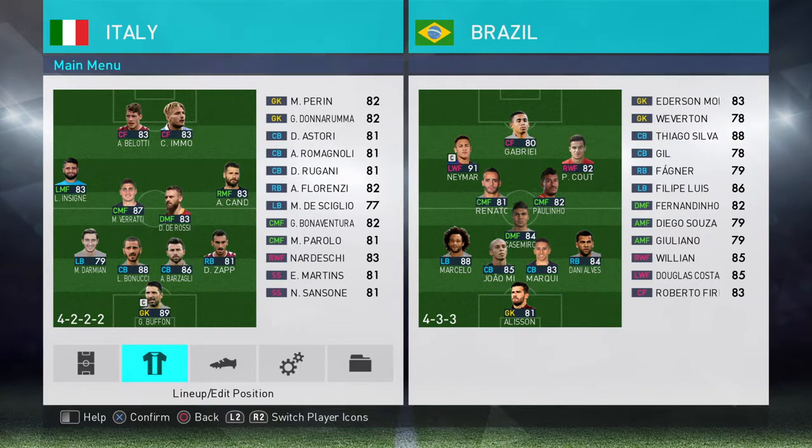I've had a request saying that someone's friend plays as Brazil and he's struggling to play against Brazil — he doesn't know how to stop them. I asked what formation they play and he said 4-3-3. So the 4-3-3 killer formations are 4-4-2 and 4-5-1.